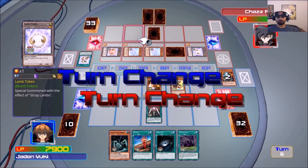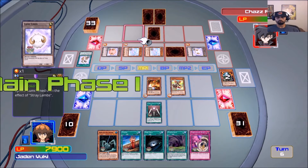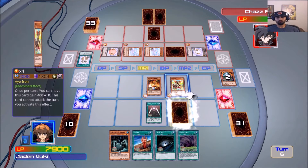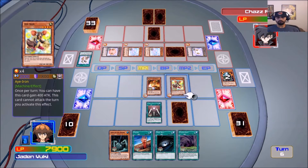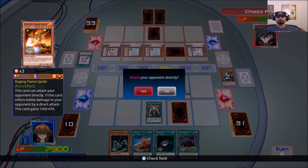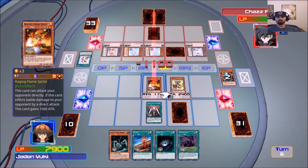I'm going to play it safe. I have Threatening Roar just for safety — I'll set that card down. Activate his effect so he can get pumped up to 2400. And I'll attack directly for 1100 — oh yeah! He's at 2100, you don't want to mess with him.